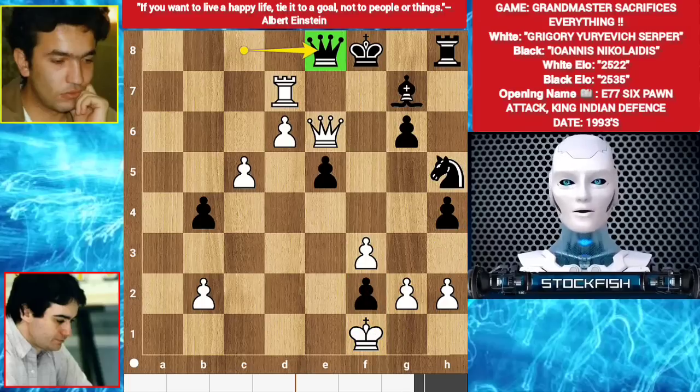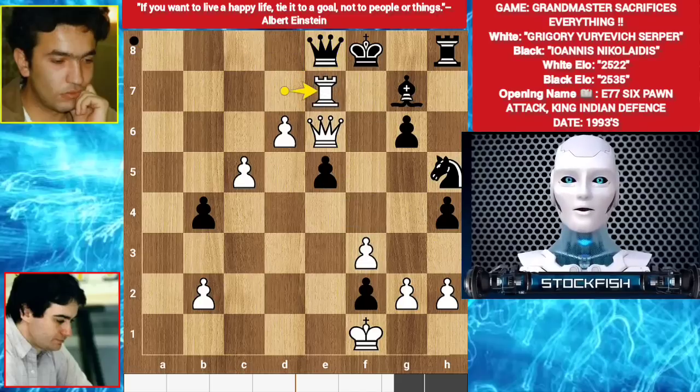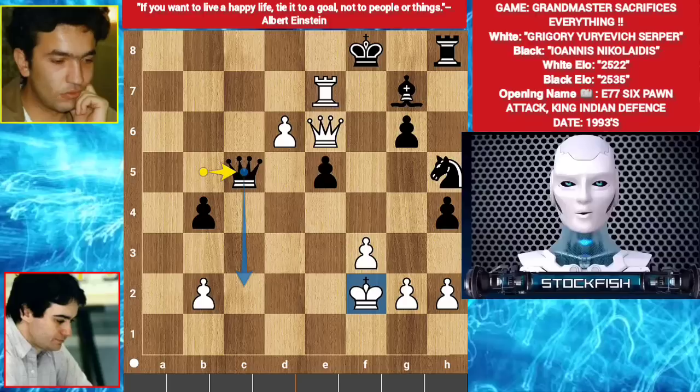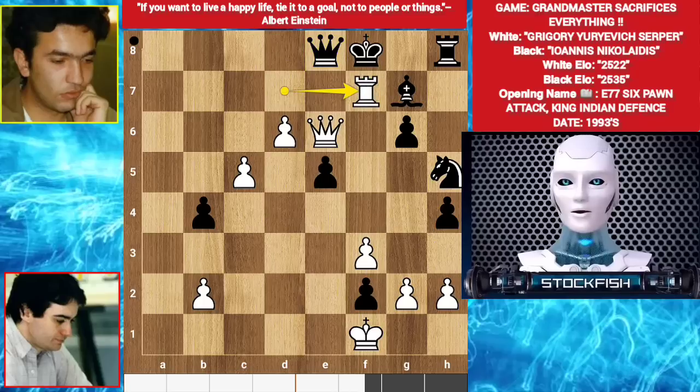I want you guys to pause the video and try to find the best move for Serpa - go! Okay, time's up. If you think rook to e7, then you are wrong, because of queen b5 check, white's king will face a windmill and the game will be changed. The knight is very irresistible. If you find a good move, look for a better one. If you find rook f7, then you are correct.